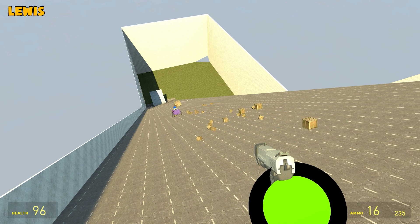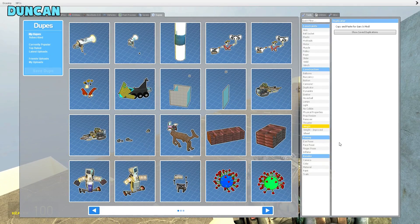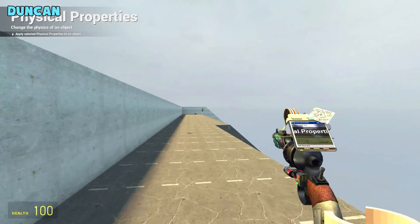Before we start, I just want to make sure that you all know about the Super Ice feature. There is a feature called Physical Properties — change it to Super Ice and it makes anything really slidy. Alright, good luck!